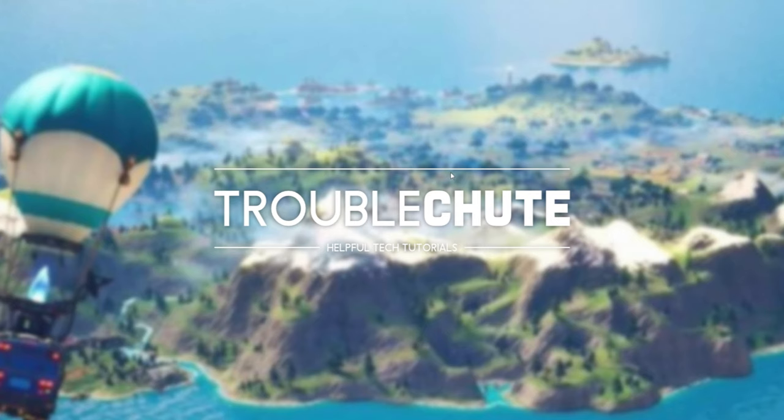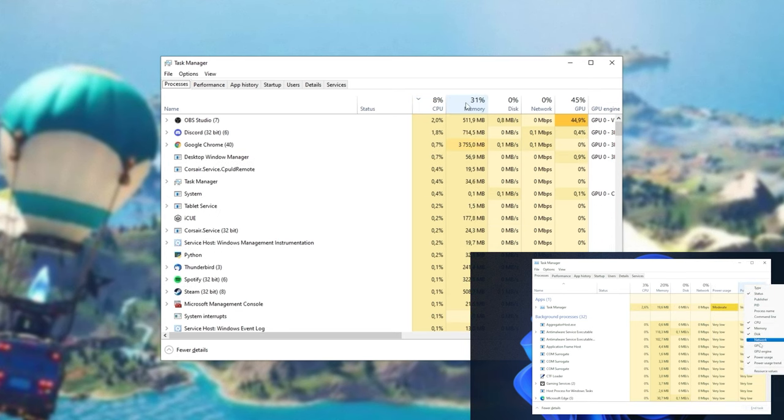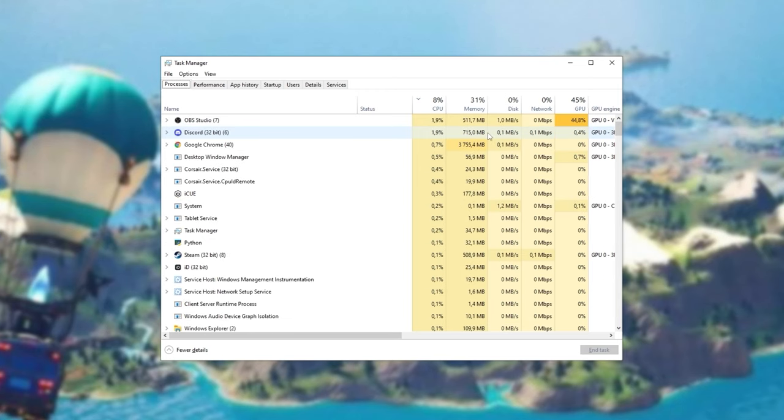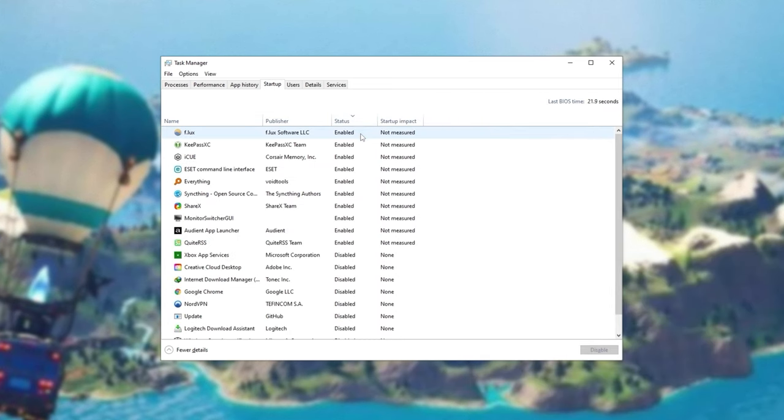Now let's optimize running programs and programs that start up with your computer. Press Ctrl+Shift+Escape to bring up the Windows Task Manager. On the Processes tab, you can sort by CPU, memory, and GPU to see what's using resources. The fewer background programs you have running, the more resources are available for your game. Head across to the Startup tab, sort by status, and everything listed as enabled starts up when your computer logs in. Find unwanted programs, right-click, and click Disable — that way you'll have fewer programs to close when you want to play.